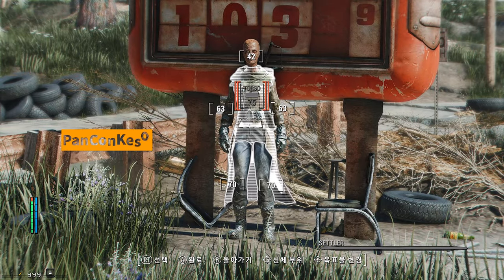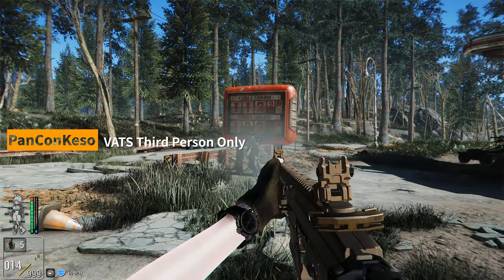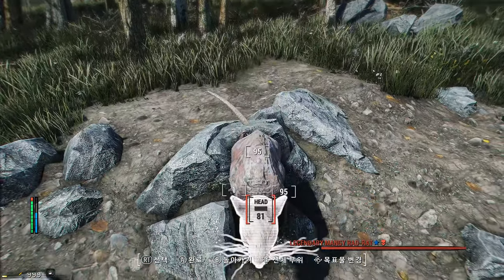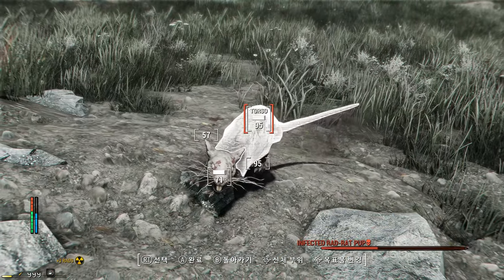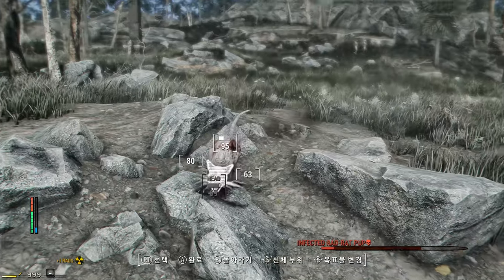Next up is VATS Third Person Only. This mod changes the VATS system in Fallout 4 so that the camera always stays in third person instead of switching to first person — you can only use VATS in third person with this mod. If you prefer playing in third person, you might want to check it out. It doesn't have any settings options yet, but the creator said they will release a version integrated with MCM in the future, so keep an eye on this mod's updates.